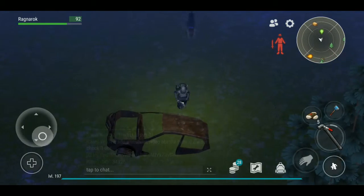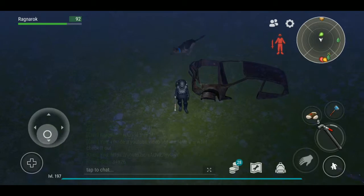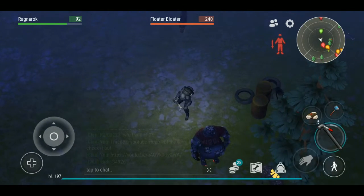Also, you guys will see these cars sometimes - they will have engines inside. You can take them out but you need a chopper to bring it to your base. And here's the big one - son of a - and a diseased wolf. I was just about to talk about him too.